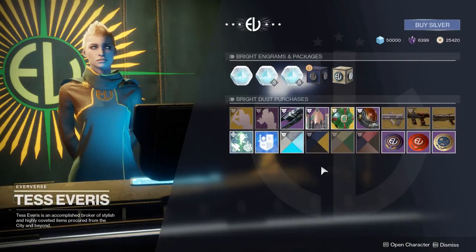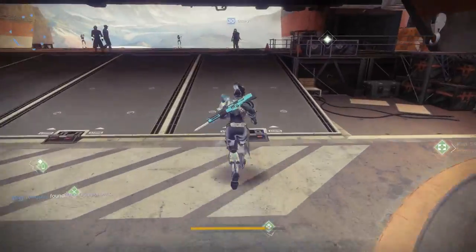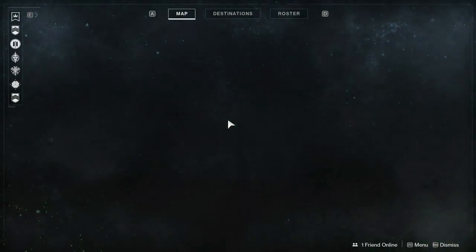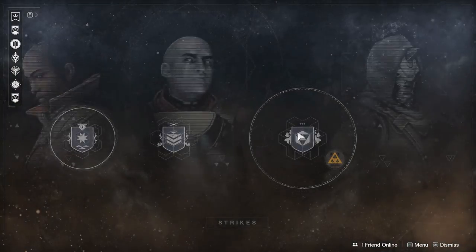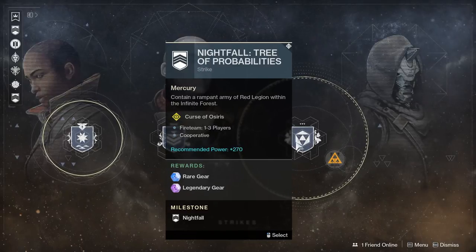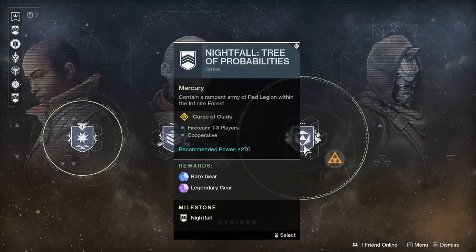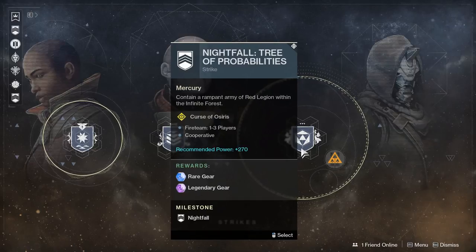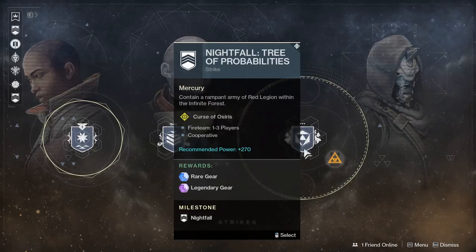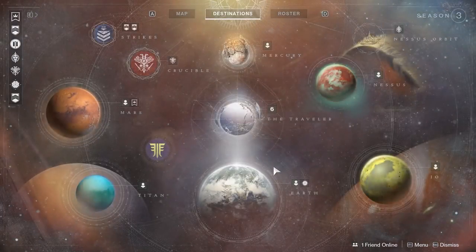I don't have that ornament yet for the Whisper of the Worm because I wanted the other one. But let's go check out what we have for the Nightfall this week. The Nightfall this week is going to win you the DFA — it is the Tree of Probabilities. So if you don't have the DFA yet, we've had a couple chances to get this thing. Now's your chance to get the DFA. It is a good weapon — a 140 RPM archetype hand cannon that has Rampage if you so choose it.